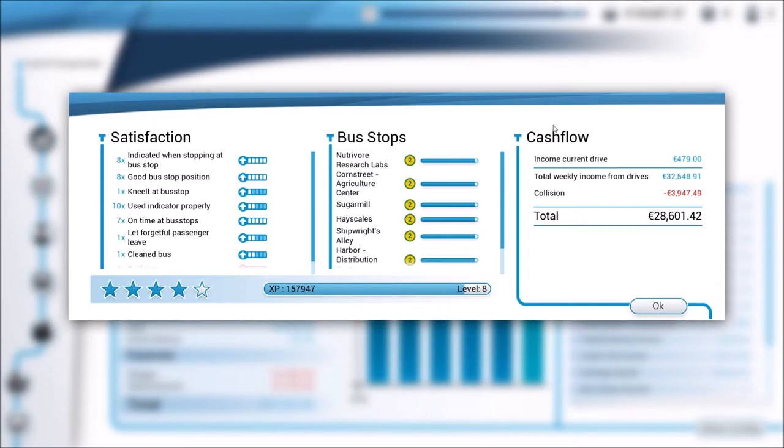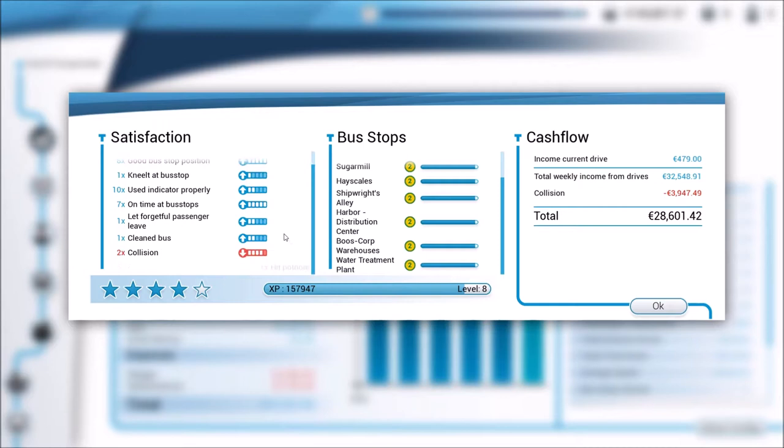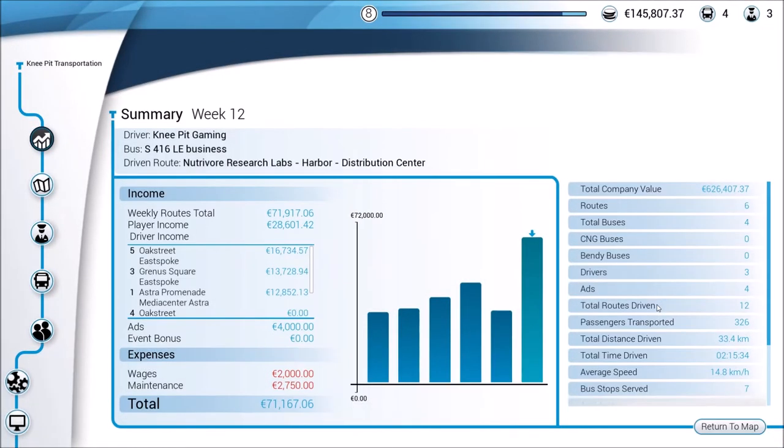Let's see what kind of money we made minus the mistakes. Wow, that wasn't bad at all — $28,600. You can see we were really close to leveling up several of the stops here, and we almost made it to level eight. Collision and pothole — both of those we already knew about. So $28,600 proves to be a very profitable area. 326 passengers — quite a bit more than what we've had in the past by a large margin. Some good income from our other drivers as well. This will be the route I want to put somebody on next as an AI driver.